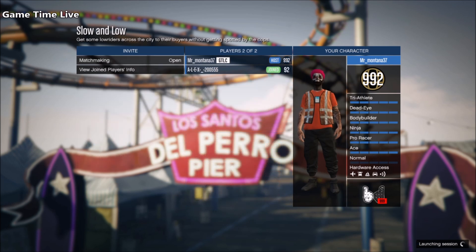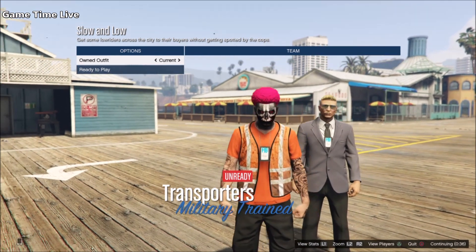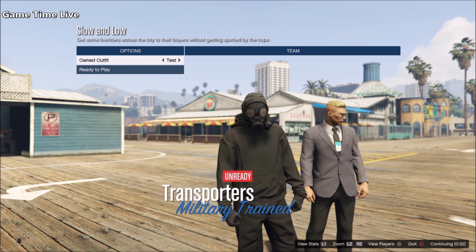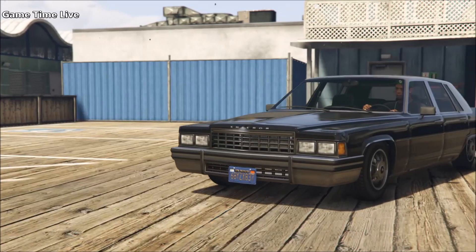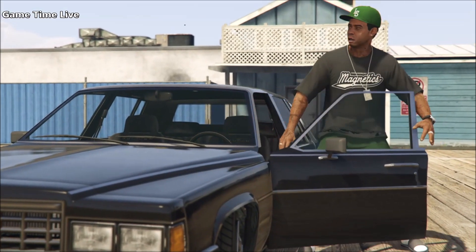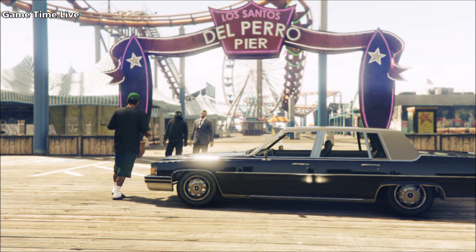Once someone has joined your mission, hit Ready to Play and launch the mission. You will be brought to a new outfit selection screen. All that's left for you to do is scroll once to the right to the outfit you have just saved. As you can see it is not merging yet, so that's why we need to do the CEO trick. Hit Ready to Play, you will get the Lamar screen which you can easily skip, and then the mission will simply load up.